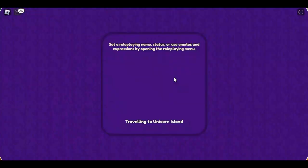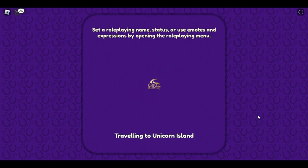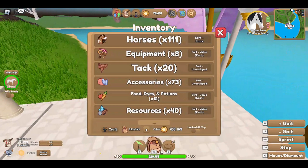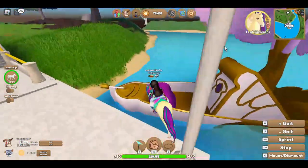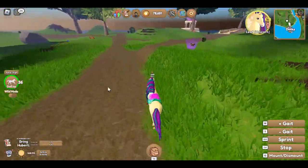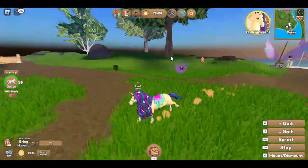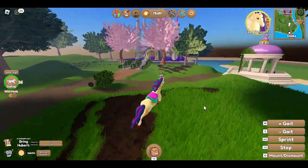Once you're there you have to complete the quiz to get your unicorn. My first unicorn was Leaf, so I'm going to show her to you right now. It's kind of like your own personal island because it stays the same. And we can go in now — look at that, gorgeous! Complete your quiz — you just have to go to Isabella over there.